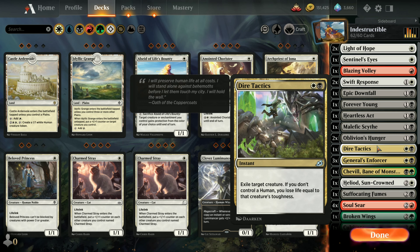One copy of Dire Tactics to exile a target creature. This is good for getting rid of an indestructible, but you have to be careful - if you don't control a human, you lose life equal to that creature's toughness. So if you're about to die from a 7/7 creature, it won't matter if you don't have a human on the board because you'll still take seven points of damage even if you get rid of the creature.